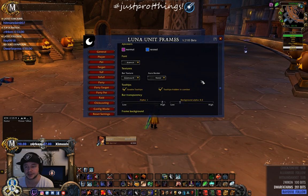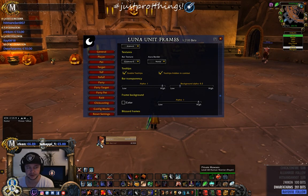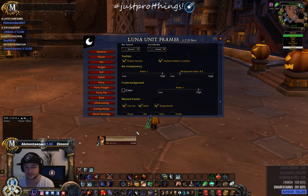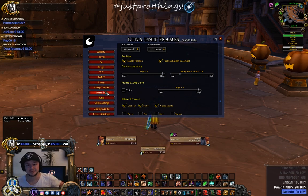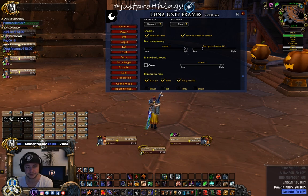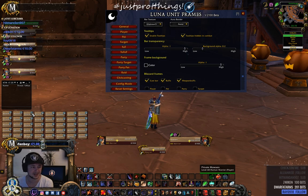Luna Unit Frames options menu has a lot of customization. You can change the portrait to a static one, change the bars to different styles, get target of target, target of target of target, party and raid frames. In config mode you can see the elite icon, adjust the raid frame layout, and unpin and reposition KTM.